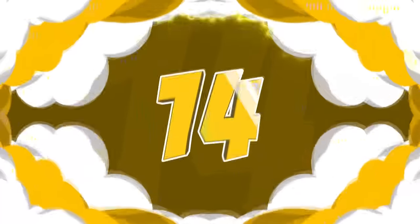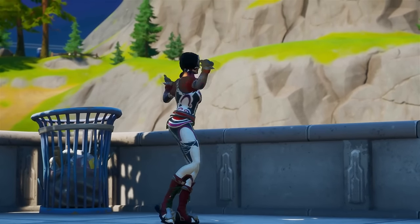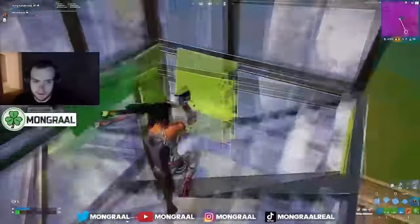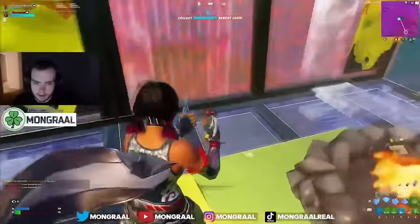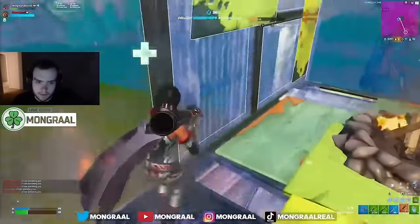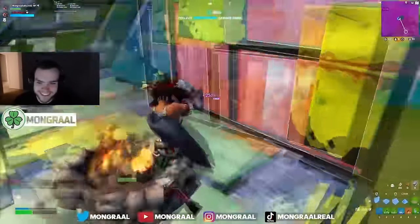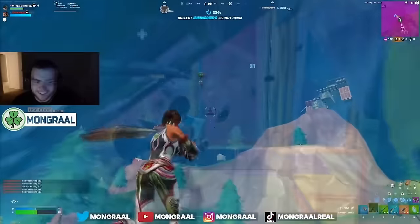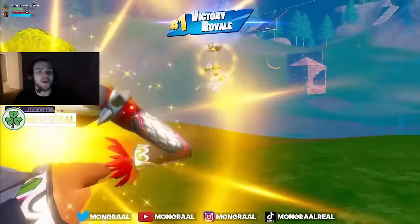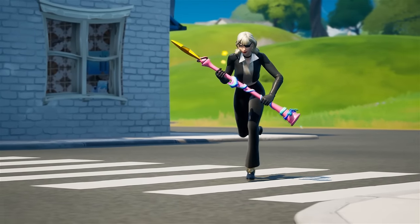Before we get to the top combos, we need to talk about Dynamo and the Vault Guardian. Dynamo was introduced back during Chapter 1 — it was actually one of the most hated skins of all time, with one of the worst ratings. No one wanted to buy this skin until people like Mongrel started using it, and then it became one of the most try-hard skins almost overnight. We saw so many pros using this, and now that Mongrel has started playing Fortnite again, I am definitely seeing a lot of people using the Dynamo skin once more. You could always use something like the Star Wand, which is probably the pickaxe that Mongrel has used with this the most.